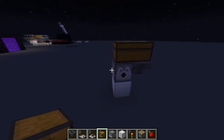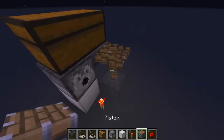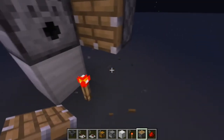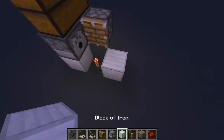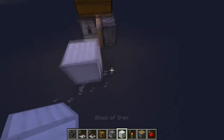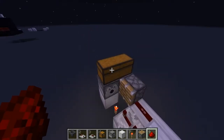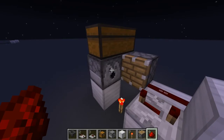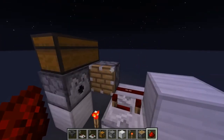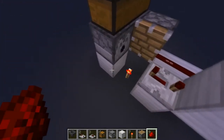We're going to put a redstone torch down and a piston here. Place a block with a repeater running into a block and run that out into the piston. This is our bone meal chest, which gets funneled down into the dispenser. Once we place our netherrack, it sends a signal at four ticks and then it pushes it.